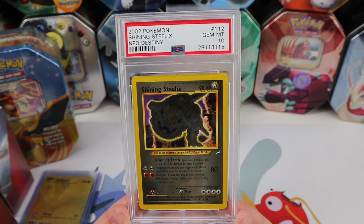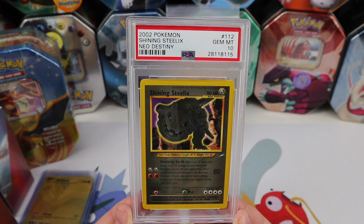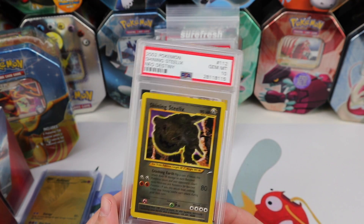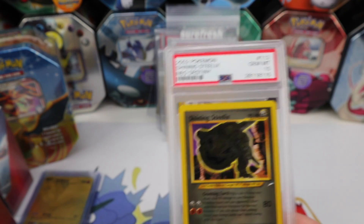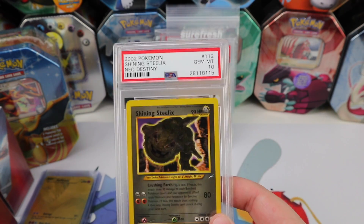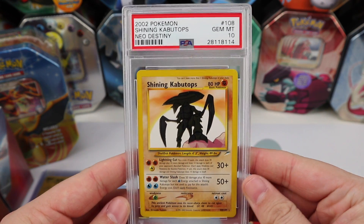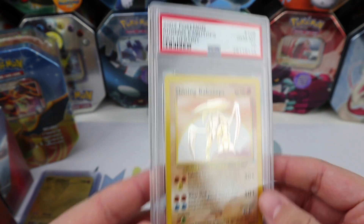I picked up a Shining Steelix PSA 10 from Neo Destiny — one more step closer to my PSA 10 set. I got this from a seller called Pokemon Gym Freak, and also from Pokemon Gym Freak I got a Shining Kabutops PSA 10.